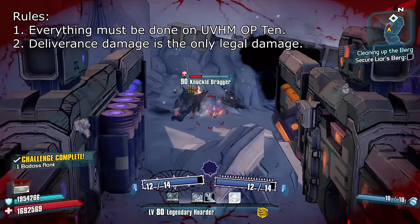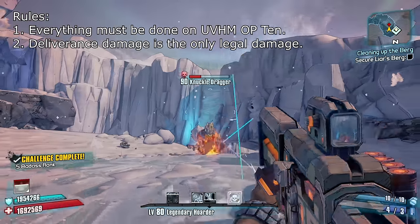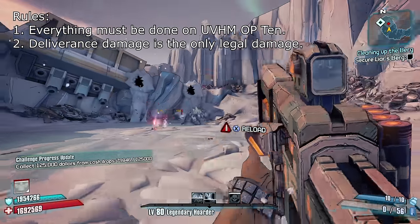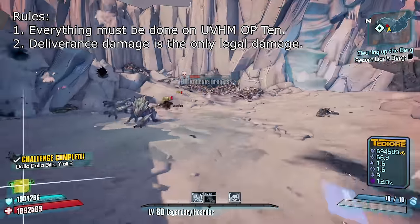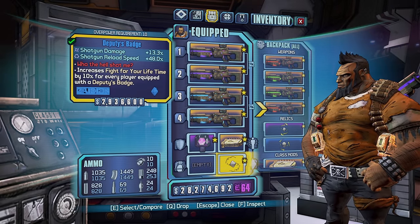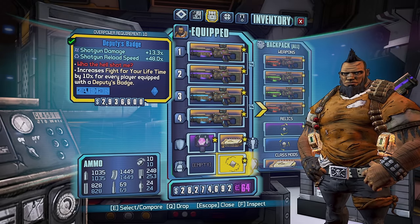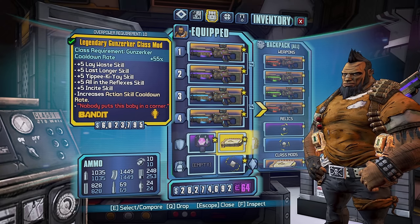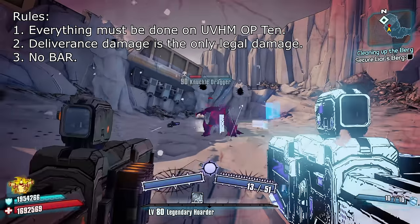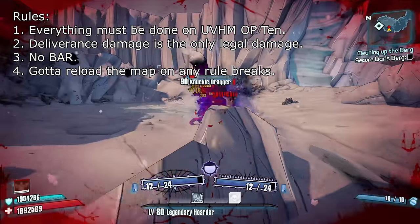Like all of my runs, if it's not the Deliverance, it's not allowed to deal damage. Cars, grenades, jumping on enemies, so on — if it deals any damage, no matter how inconsequential, that's not the Deliverance, and thus is not allowed. Unlike my other runs, the OP levels make the game pretty significantly harder, and I'm allowing the use of unique gear for my class mod to keep Gunzerking, and also a Deputy's Badge for additional reload speed. The shield I'll be using is a purple Tediore shield, and anything that I know can be a Tediore part is a Tediore part. BAR is banned for just being unfair, and at any point I accidentally violate the rules, I will be resetting the area immediately via save-quit.